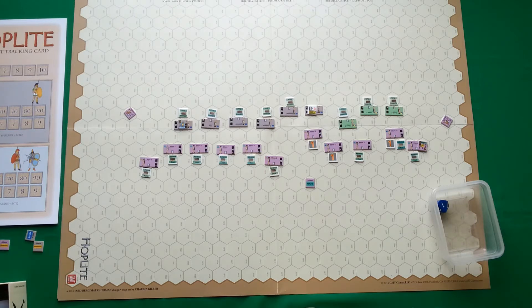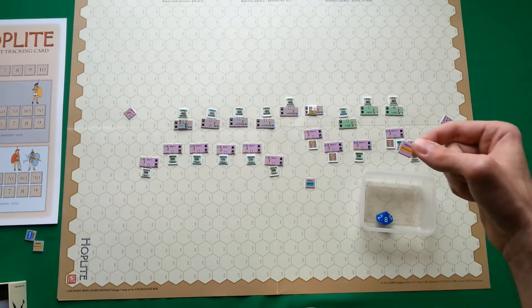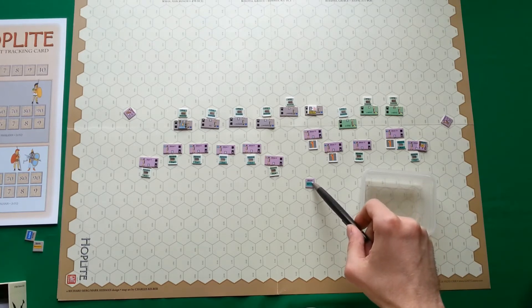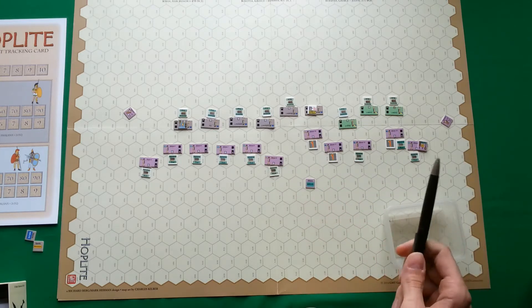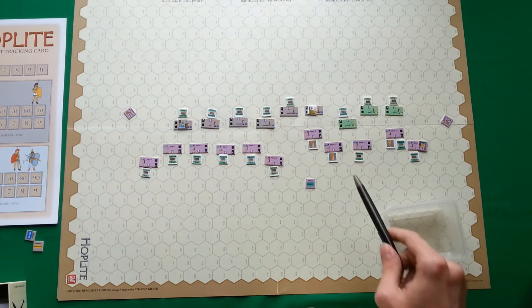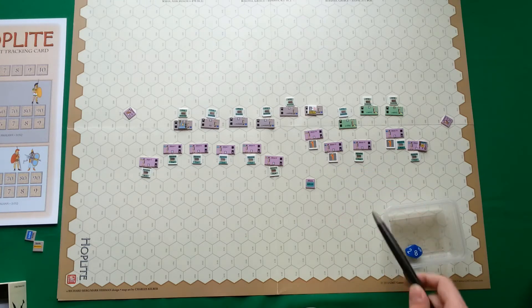This is quite bad for Spartans, but that was the risk. The Athenian player activates his units. Units with a movement command counter must move during each activation, but units without such a counter don't have to move — they may instead recover cohesion hits. Let's start with the units that still have movement orders.